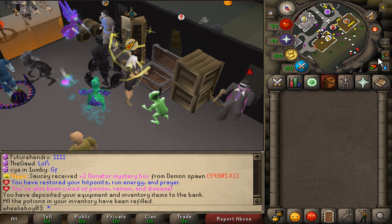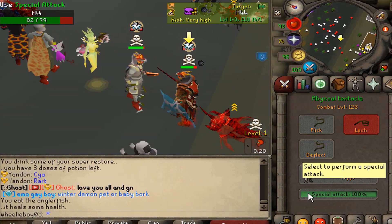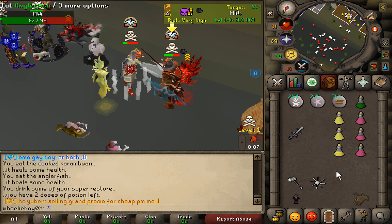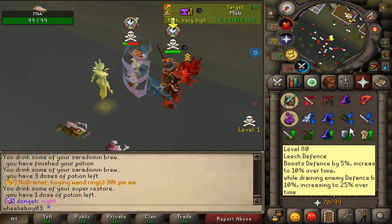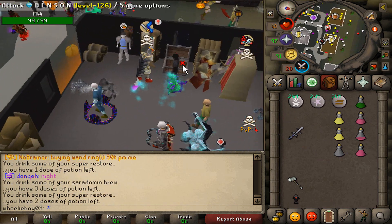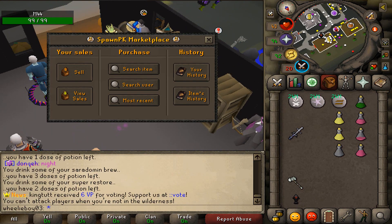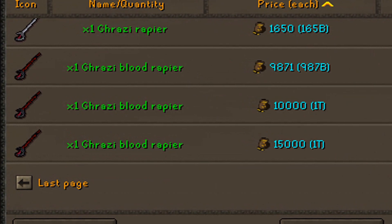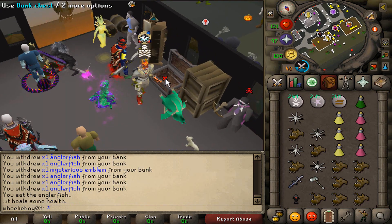I'm fucking pissed — I was about to have another tier 10. No! No one can ever say I'm not unlucky on this game again. I can't believe that just happened. I'm so angry. How much is a blood rapier? Don't tell me. Oh, it's fucking one trill, dude. I'm so fucking depressed.